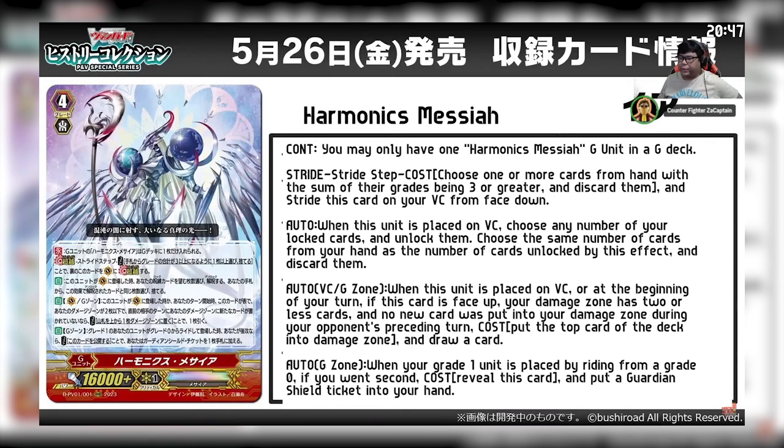Also in the G zone: when your grade 1 unit is placed by riding from a grade 0, if you went second, by revealing this card, put a Guardian Shield Ticket into your hand.